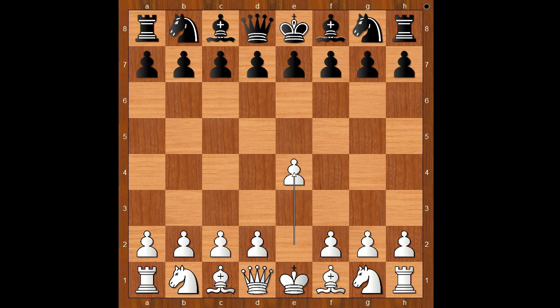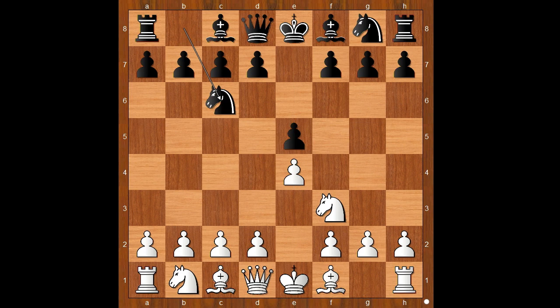Rapport had white pieces and he started with e4. Mamedjarov played e5, Nf3, Nc6, white to move, g3 - going for a surprise in the opening. Nf6, d3 - this looks like a King's Indian Attack structure, but you can call it the inverted Philidor game.